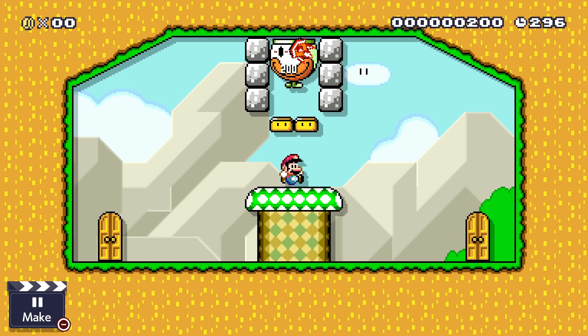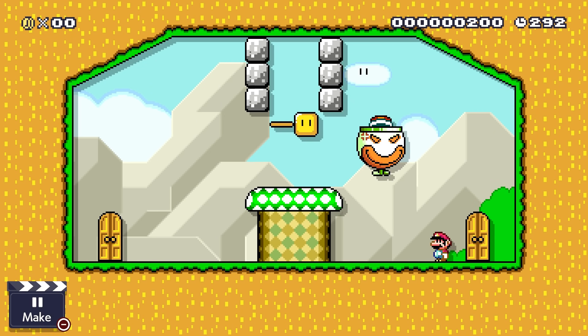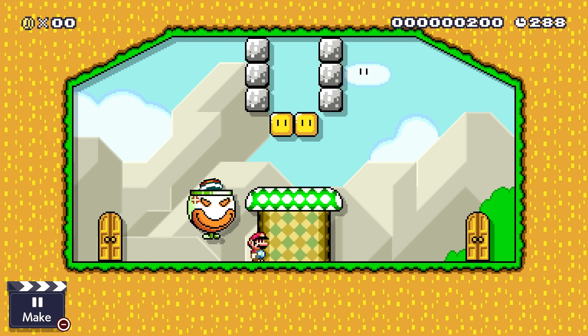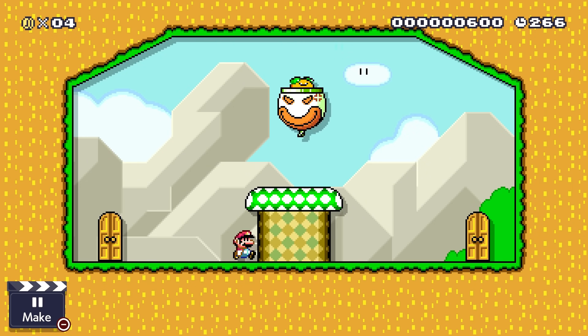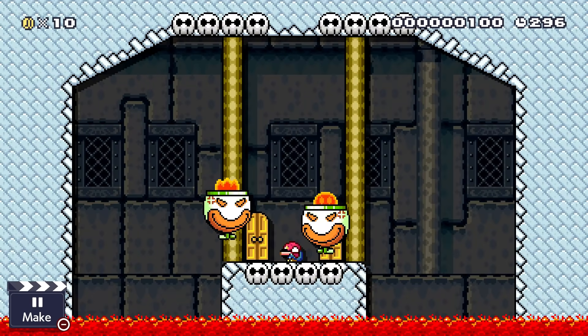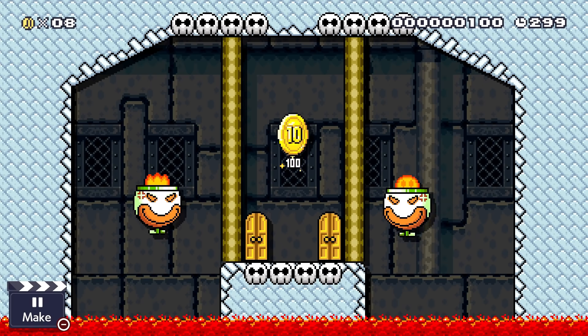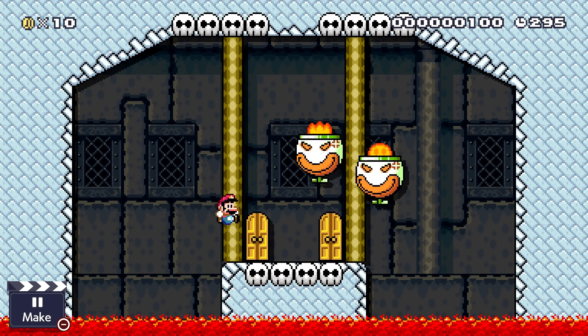Enemies like Shellboys, Koopas, Spineys, and Buzzy Beetles can also be flipped upside down in clown cars if they get hit from below and then get into one. However, unlike the Galoomba, they'll actually return to normal after a while. Why would they specifically code the Galoomba to not do its getup animation while in a clown car when seemingly everything else still does theirs? The lava bubbles are another funny one — placed in the clown car in the editor they'll be straight up, but if a lava bubble falls into it, it'll be upside down too. And unlike the others, this one won't correct itself.